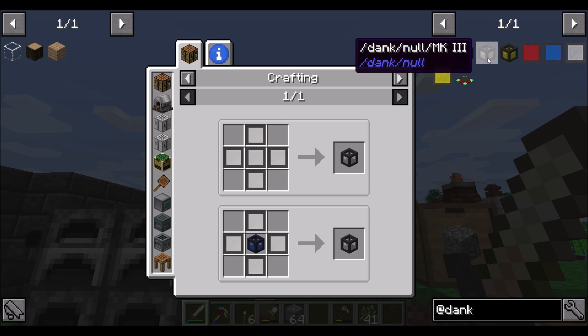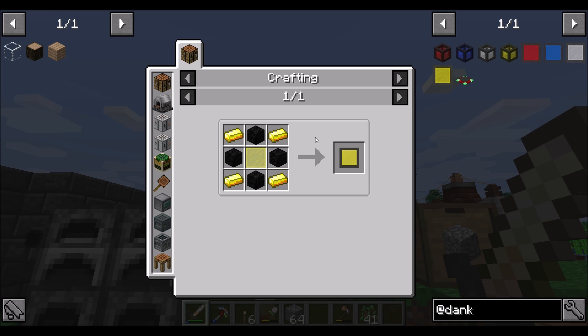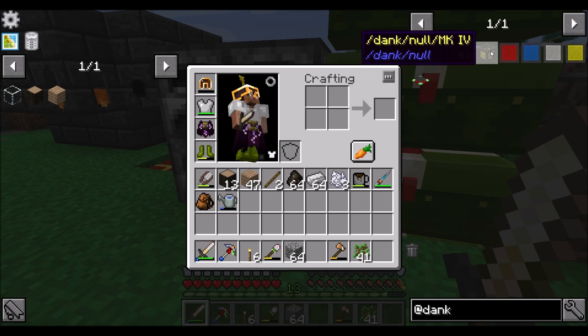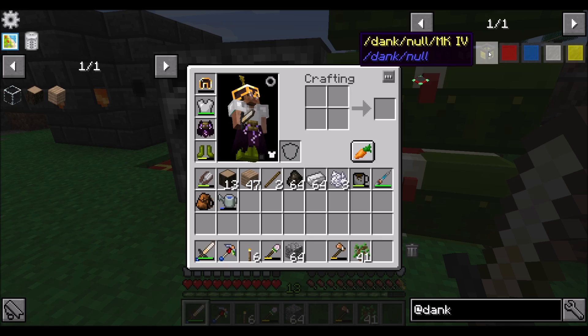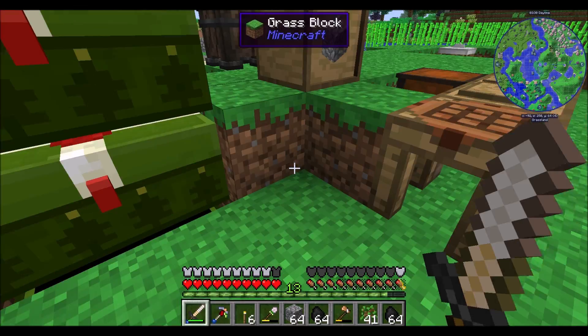The next thing I want to do is get a dank null. Not only is this going to be useful for mining, but let's just get upgraded. I could jump right into the lapis tier, or right into the gold tier — and that would be the top tier dank null. No real reason not to just do this; it's four pieces of gold as opposed to four pieces of redstone. So let's just go straight for the top tier dank null. It's four pieces of gold each, so we're going to need 20 gold and about 20 blocks of coal.